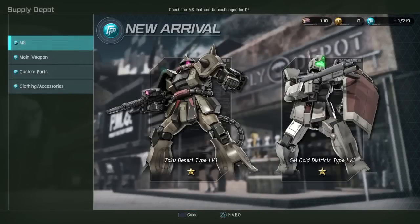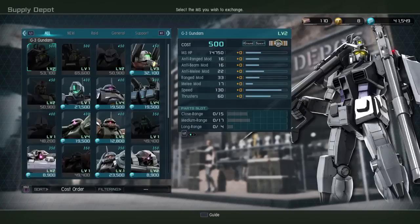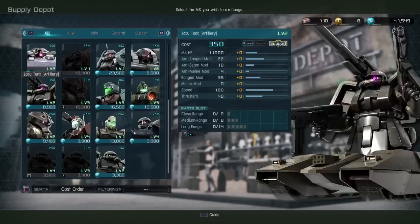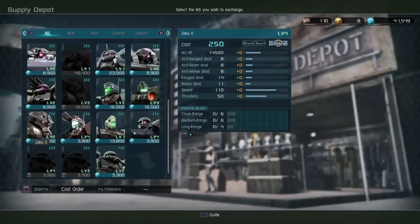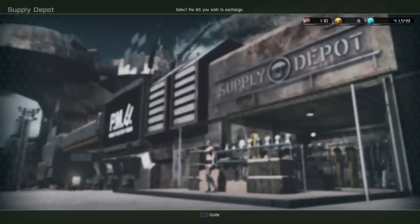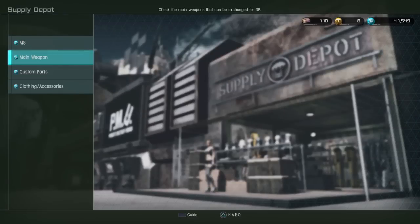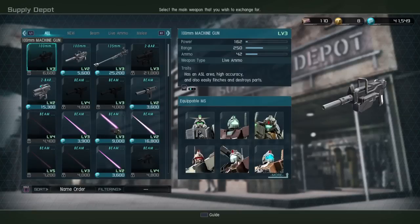New to the shop: the Zaku Desert type and the Jim Cold Districts type are now just flat out available. I have them both so I can't really show you guys, but the Jim Cold Districts in particular is a lot of fun, and the Zaku Desert is really capable for its cost, so they are both worth your consideration. Main weapons aren't showing up, but the Cold District probably comes with that machine gun — that's why it's not showing up there.